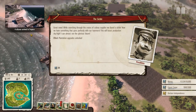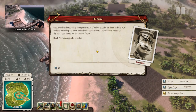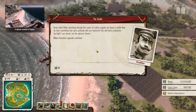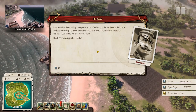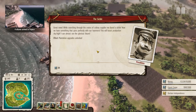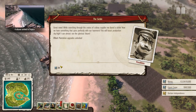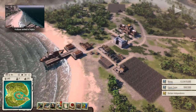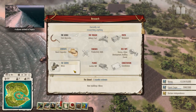The four people that left have come back. Searching through the crates of colony supplies, we found a sickle - fantastic. Oh look at Penultimo: 'Perfectly with our hammers this will boost production sky high, I can almost see the glorious future.' Wow, okay. Plantation upgrades have been unlocked.